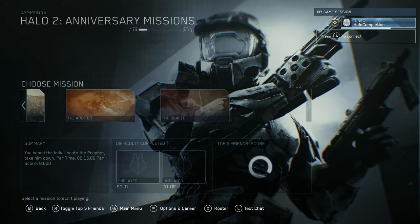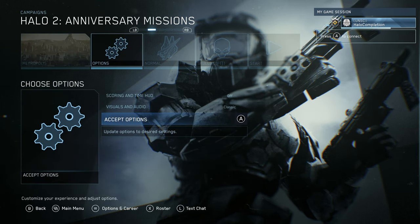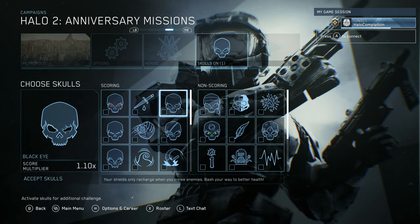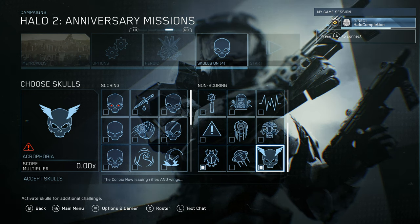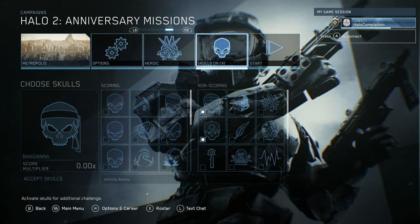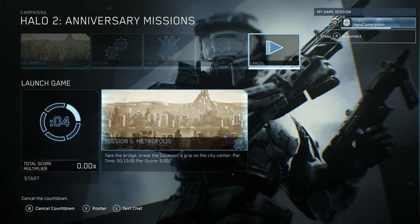We need to be on Heroic or Legendary. I'm going to do it on Heroic to make it a little bit easier. We can use some skulls that will make this a lot easier. They just added the Acrophobia skull to Halo 2, so we're going to use that to fly to the end of the mission. We're also throwing on Envy for temporary invisibility, Bandana for infinite ammo, and Scarab for the scarab gun. All of those will essentially make this a walk in the park.